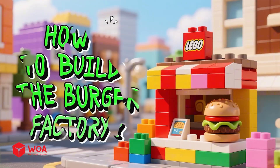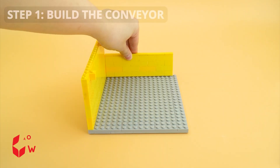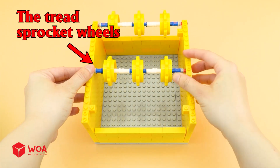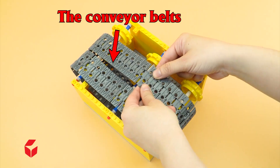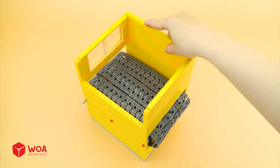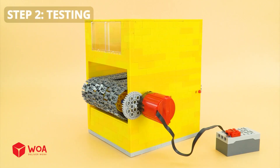Gray Hat is the winner! How to build the burger factory. The conveyor: Step 1, build the conveyor. The tread, sprocket wheels, the conveyor belts. The gear, the battery box. Step 2: Testing.